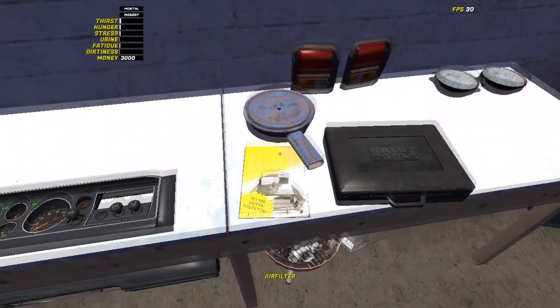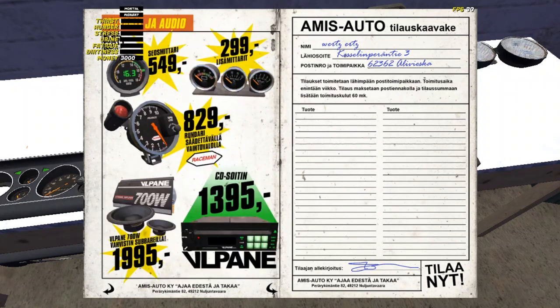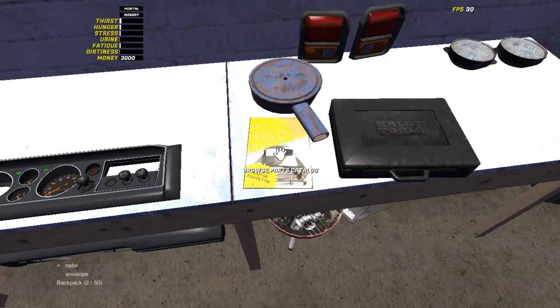Money is important. The first thing you want to do is open your parts catalog and order the following things. First, you want to order this — the Seos Mitari — it's the air fuel ratio gauge, basically. That thing is going to be very important for later, in about three or four episodes, when we get the car running and start tuning it. Then order the ratchet set. Those come out at 908 marks, but you don't pay that right now. Just click on it, and you have an envelope.